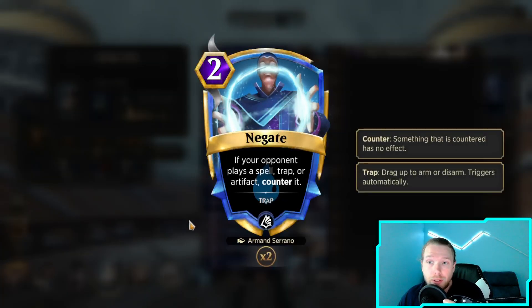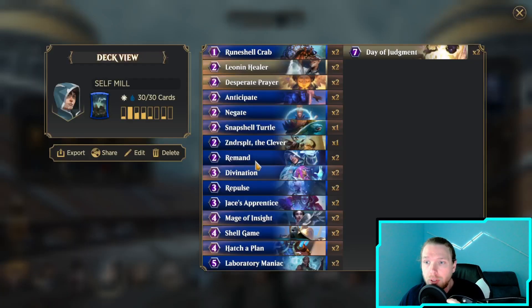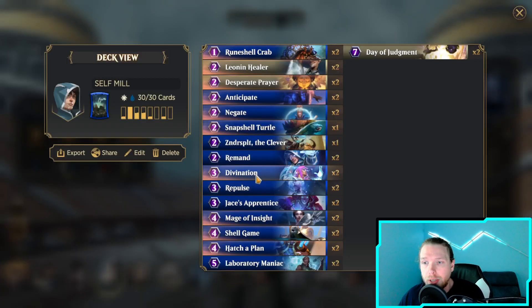We have the Negates because they're just very useful in pretty much every matchup. Snapshot Turtle, because we run Negates and Remands and it's just a healthy blocker early on. Same thing - if we have complete command of the game, we can use it not just as a blocker but to poke and get closer to our win con. The Remand - if they play something that costs 3 or more, you counter it, return it to hand, draw a card. It's exactly what we want.